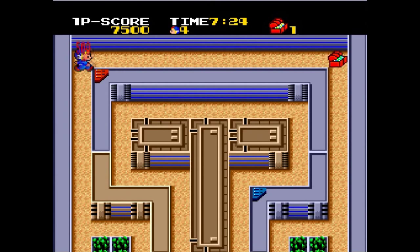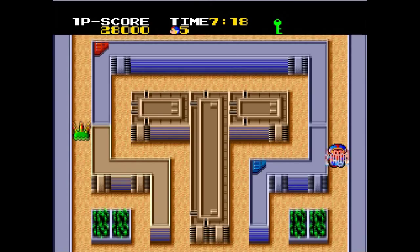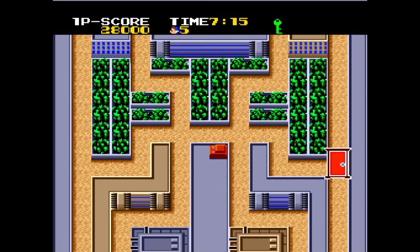After you collect all the treasure chests, you have to find a green key, and then the door will open and you move on to the next stage.